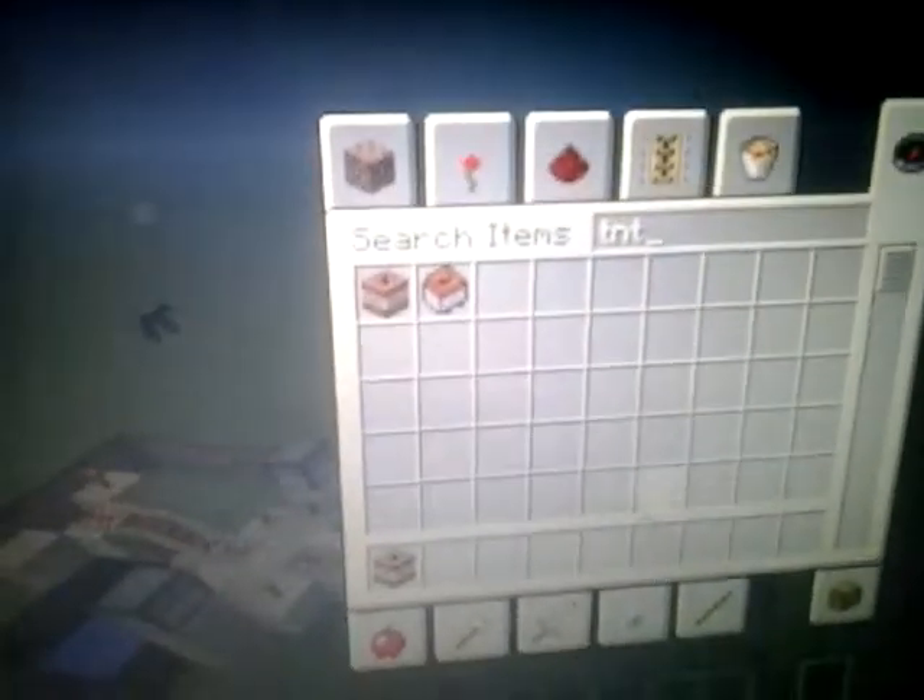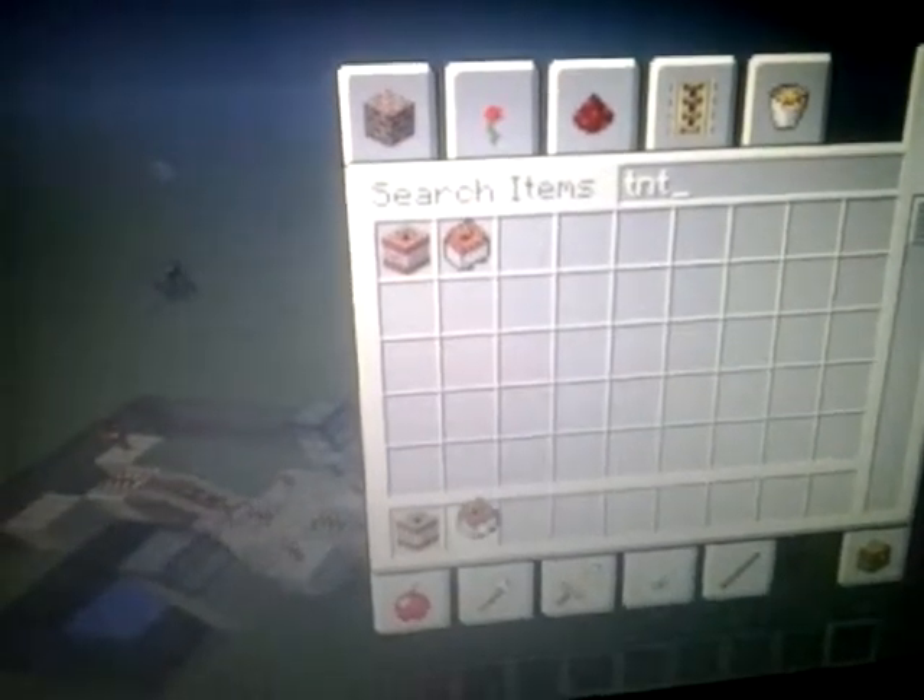We built this thing — it's a sort of TNT with a minecart. You put the TNT over there, and put more TNT over there, and it falls. And we put fireworks — it's supposed to be a fire display.